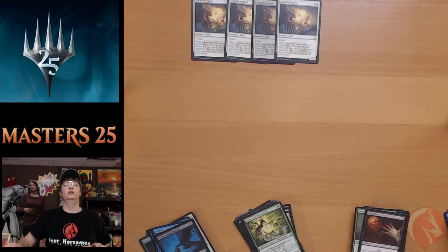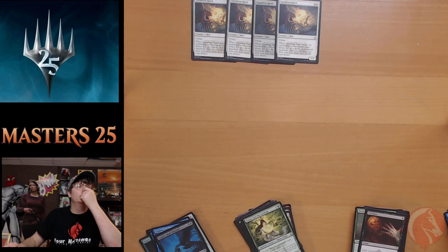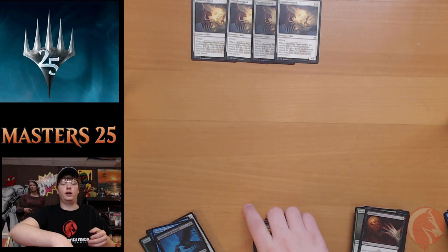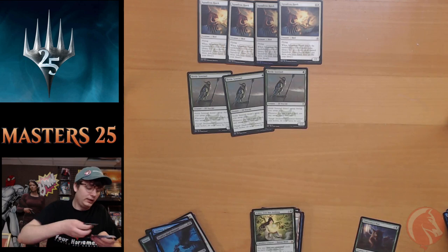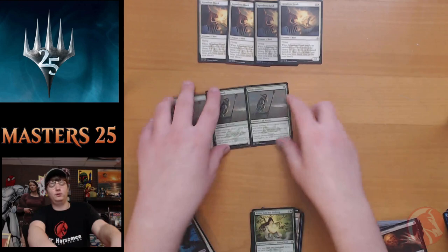I thought Stangg was a rare — let me check that. Yep, Stangg is uncommon. We didn't get his token but we didn't get him in any pack either — which is wild. Now let's recap: we got four Squadron Hawks, three Nettle Sentinels for Elves players, and lots of Relentless Rats. As far as chase foil uncommons go, we got the foil Boros Charm and the foil Street Wraith.